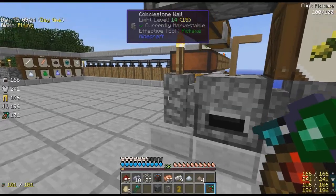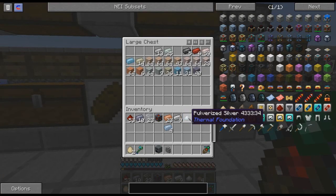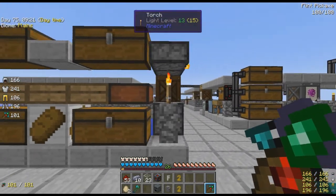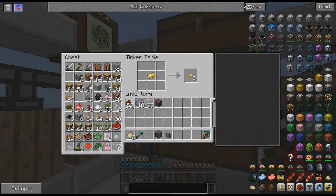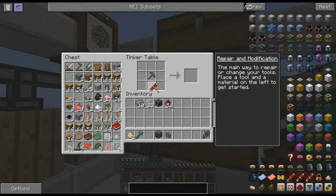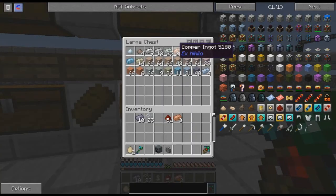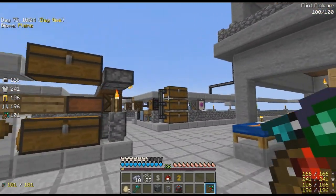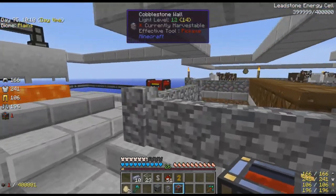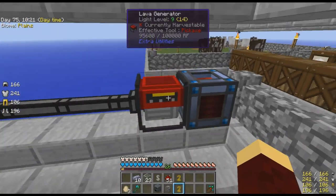Let's make a couple of those. Yes! And smelt those. And make some electrum ingots. Just need one. Boom. One, two, three. I finally did it! Yay, I'm happy. Oh, this took so long. Well, not really, but whatever. It's already getting power. Very nice.